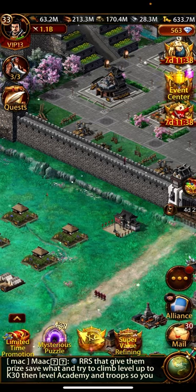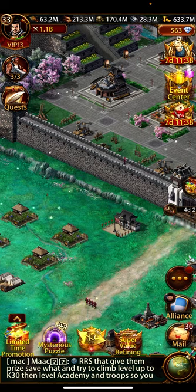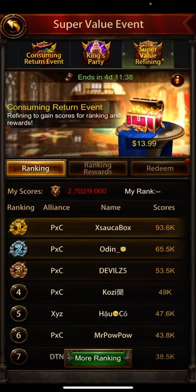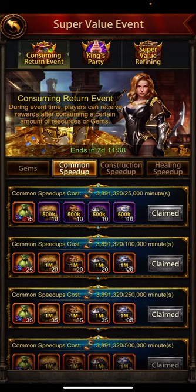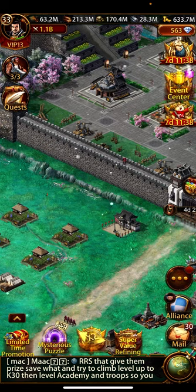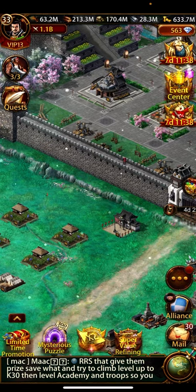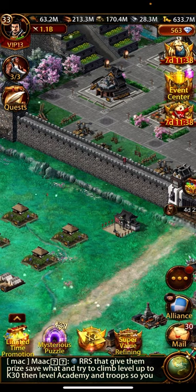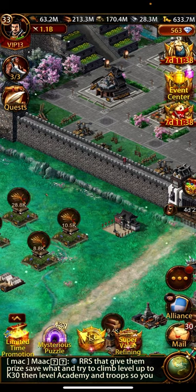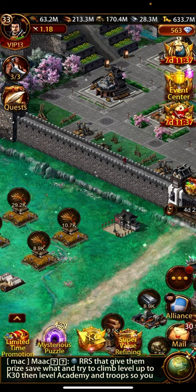So these are the ways you can use your speed ups to consume and claim resources. You can then use those resources when the resources consuming event starts. In that event, when you consume resources, you receive speed ups, stamina, and other items.